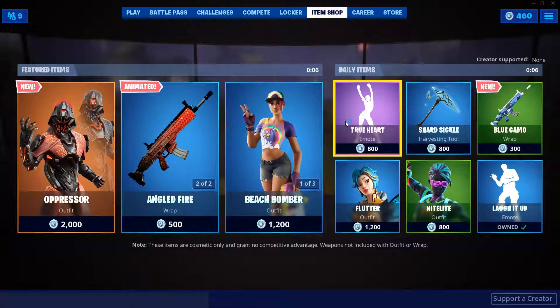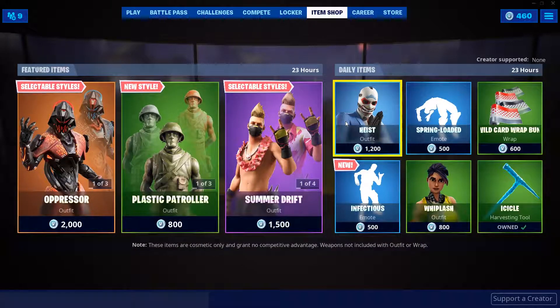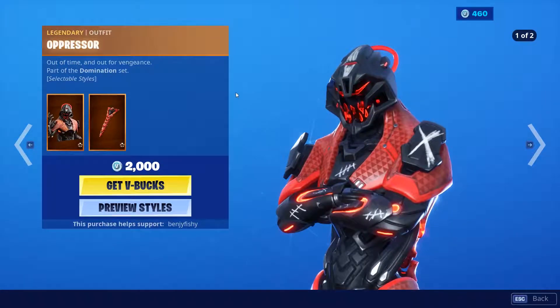In about 5 seconds, our shop is going to change and let's see what gear we are going to get. So we have the Oppressor skin, and it's a pretty fire skin.